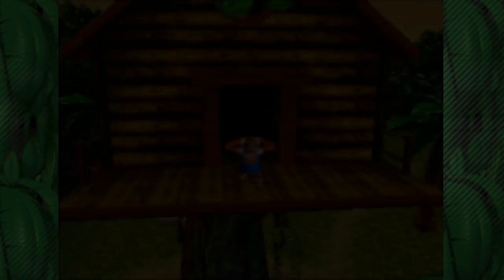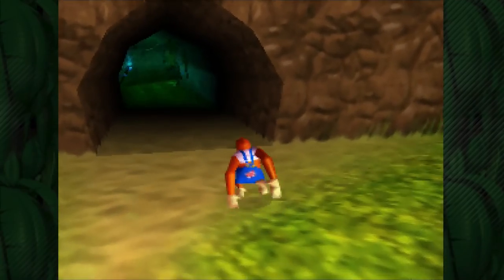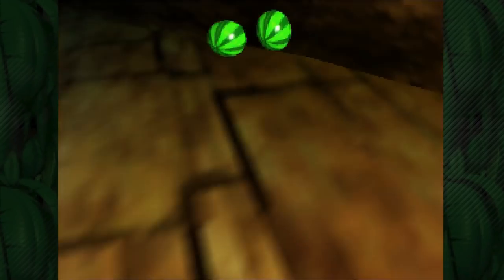Let's go ahead and get back out of here and check out Lanky's portion of Angry Aztec. So let's just run right inside and get started. This is it, guys. Once we've done this, we've done everything we can do before we go to the next stage.